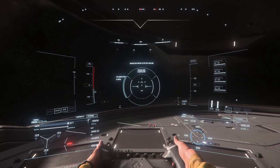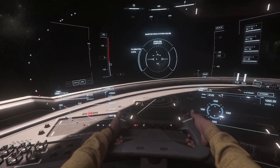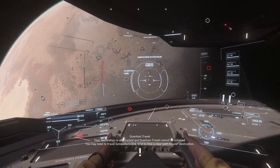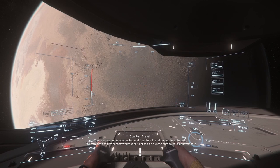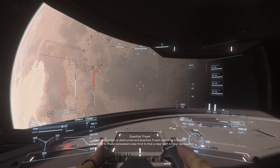Here we are at the north pole of Daymar. What we're going to do now is turn our ship to directly face Daymar if we can find it. There it is — we're now going to look for OM2, and there it is. OM2 is the south pole, so we know that we are dead center of the planet. Let's go in manually — we fly in.